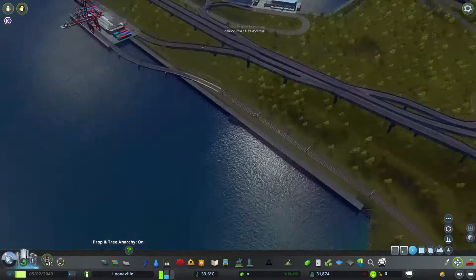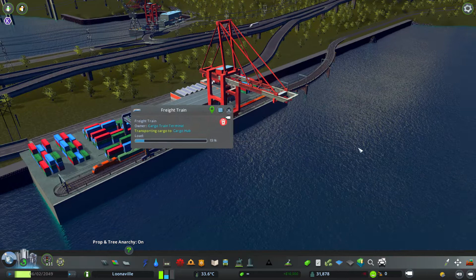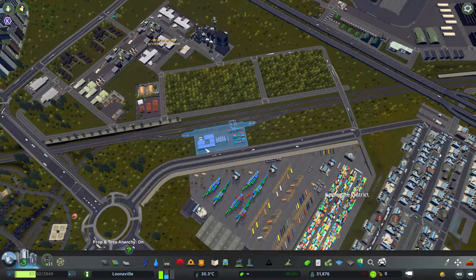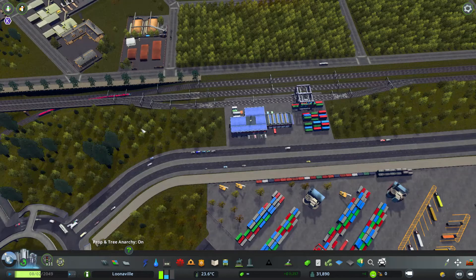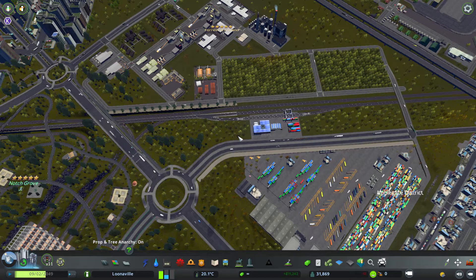Oh, and there's a train coming in — it's exciting! And it came from the internal cargo terminal, which is amazing. That's exactly what I wanted to happen. Another really good thing I could have done was at this train station over here, I could have turned this one into a dual track and had the external lines come in separately from the internal line. But I did not plan ahead, so we're going to leave the infrastructure the way it is and hope for the best.